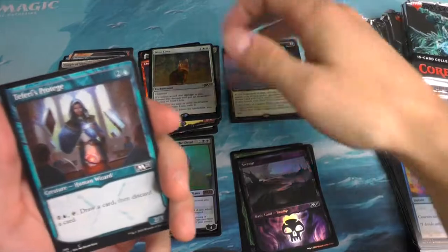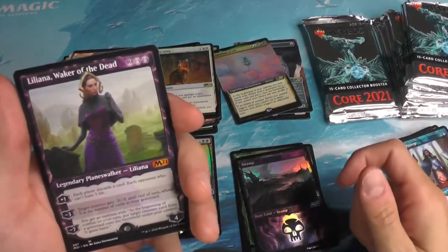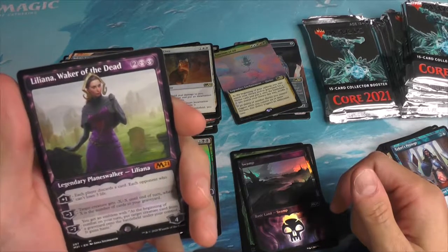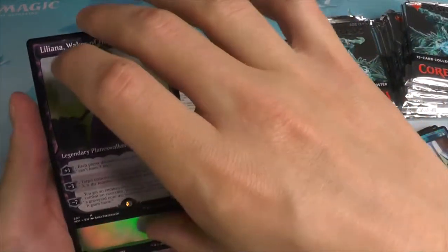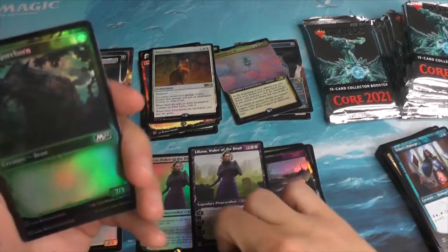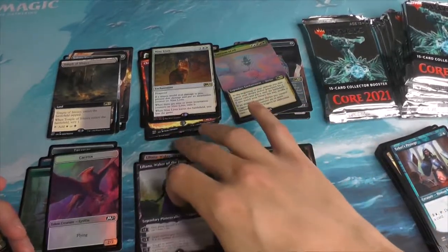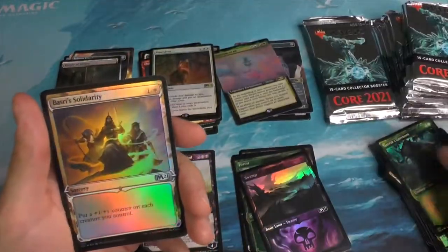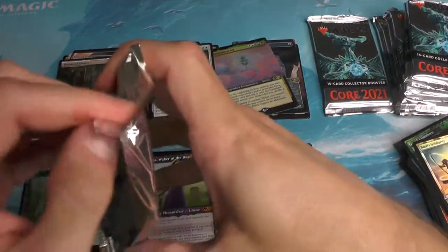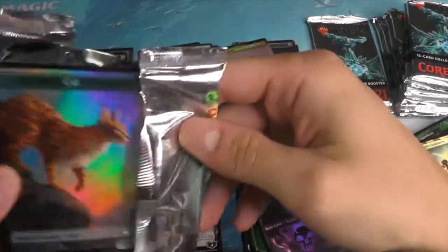Sanctum of All for the box topper. We've got a Liliana Waker of the Dead showcase — very nice. Let's just double check: we've got a normal one and a showcase variant. What luck — two Lilies and a Teferi. We must complete the trifecta. I'm pulling an Ugin here — I'm feeling it.